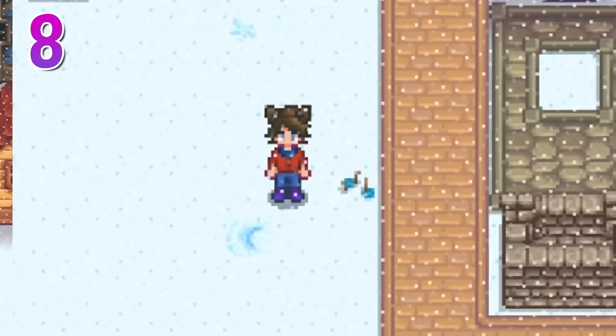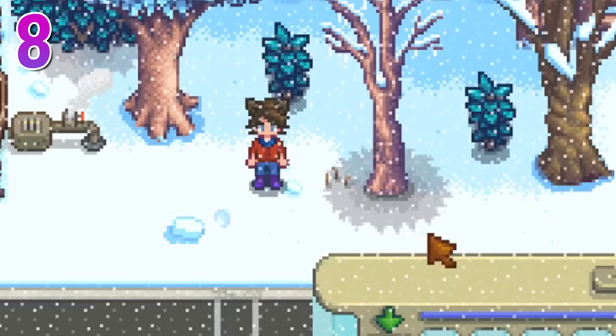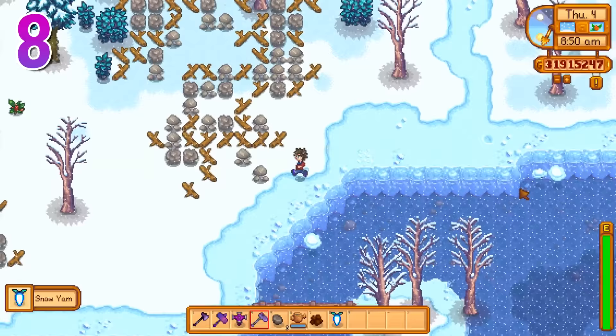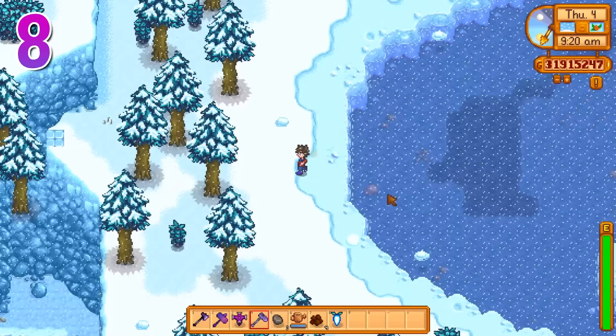While walking around in winter, you may notice a drastic increase in the number of artifact spots you find around the valley. This is because instead of grass, where artifact spots normally can't be found, there's now snow, where they can be found. It's worth walking around the valley every few days just to make sure you don't miss any. This could make completing the museum a bit easier, and it's also how you find two of the winter forageables.